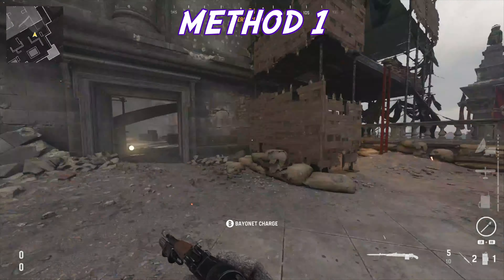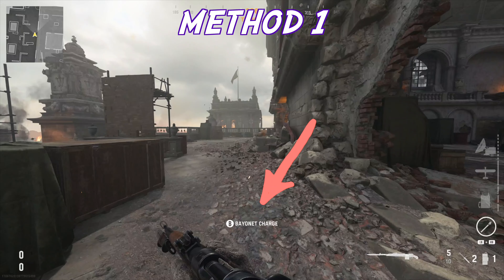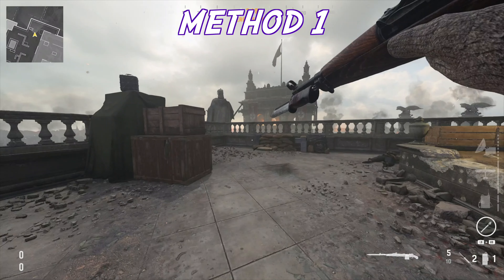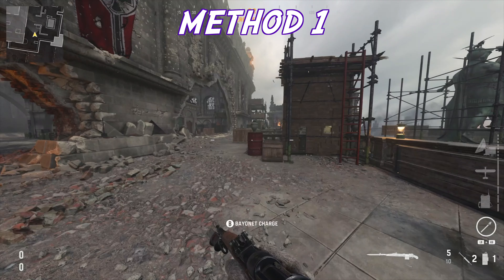When you sprint normally, a prompt is going to come up on the screen that says 'Bayonet Charge.' To activate it, press whatever button you have for melee. Then just a second or two after doing this, try to activate your attack sprint — but only try to do it once, just do like a double click and that's it. If you keep spamming the attack sprint button it's not going to work.